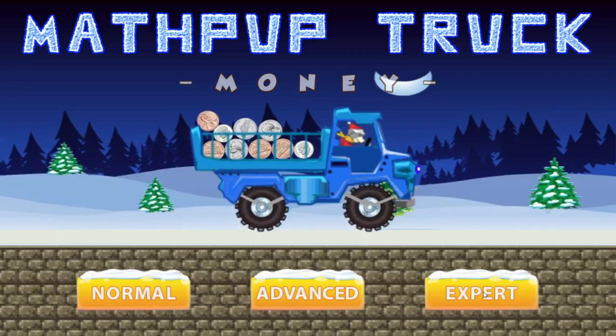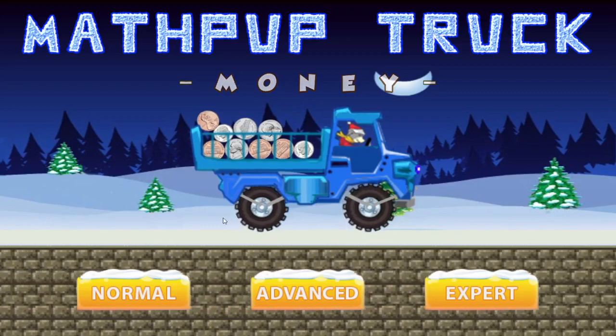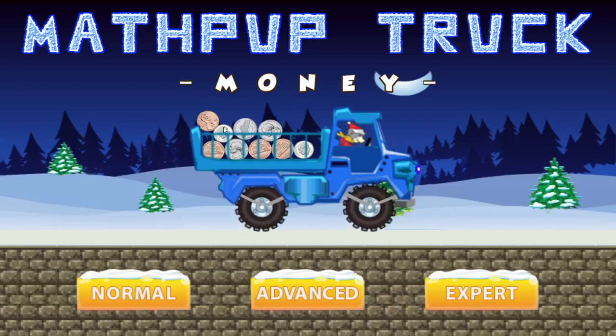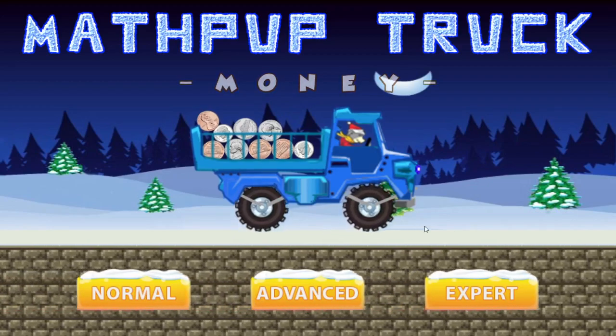In expert mode, in addition to having larger target amounts, the terrain has a little bit more hills, dips, and valleys, so there's more chance of your money falling out the back. Whereas in normal and advanced, there's really not much risk of that happening.